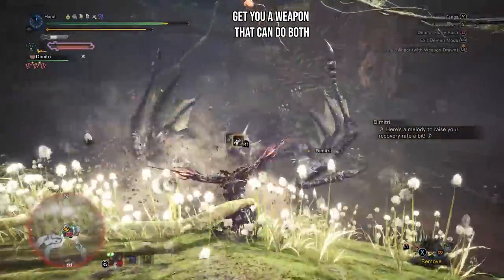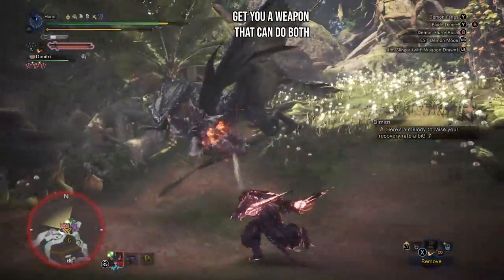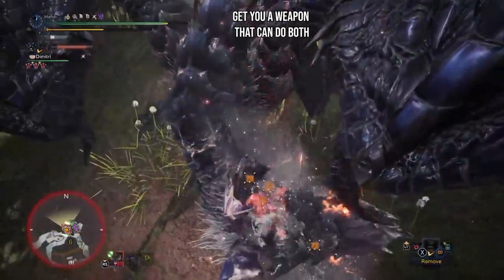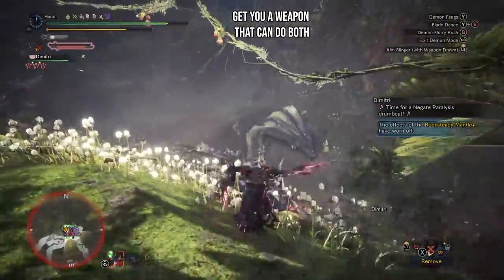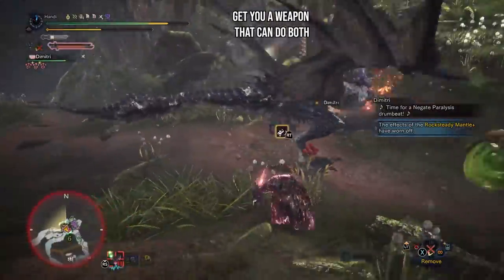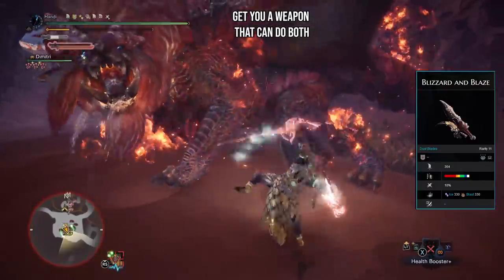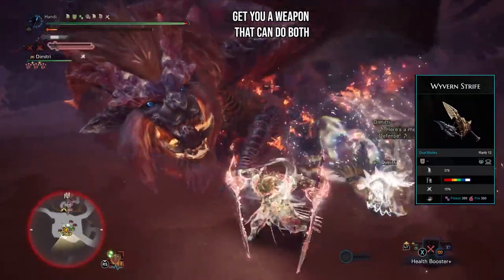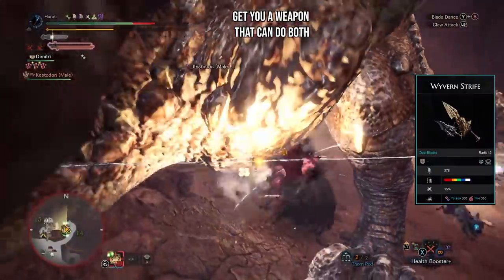Blast and poison are just such solid status options, but with how potent dual blades are at applying status, I'm pretty much good with whatever. But what if you can't pick between status or element? That's actually not a problem — dual blades have two weapons that give you a combo of one element and one status. The best part is that the status options happen to be blast and poison. You have the Fire and Ice dual blades — ice and blast — a fantastic combination for Shara. And then there's the Wyvern Strife, a combo of fire and poison, which spells double trouble for Shrieking Legiana and Namielle.